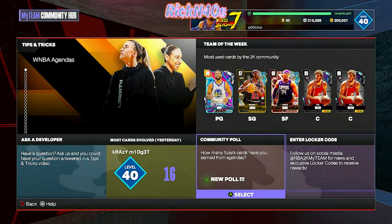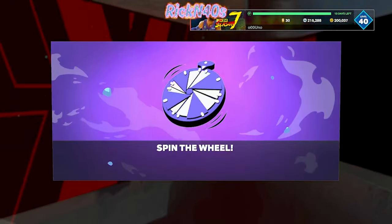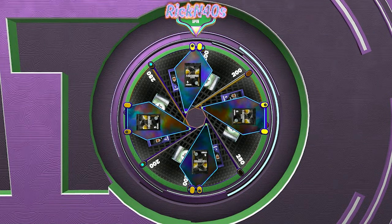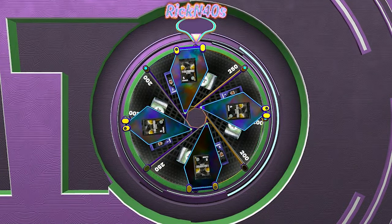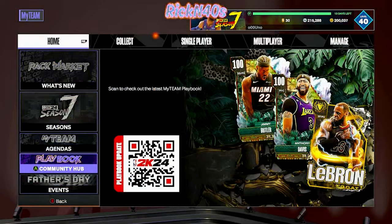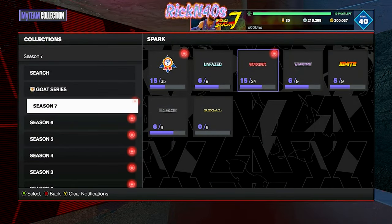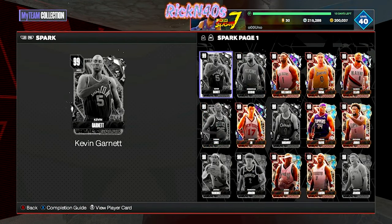Let's step over to the playbook — we got a new poll. How many Spark cards have you earned from agendas? I have at least seven plus. Let's spin this wheel and get this drop. It looks like it's only base packs on this drop — base packs and about 200 MT. We got a base pack. Yeah, we got seven plus — we got 15 Spark cards. We've been on our Spark journey. 13 days left in the season.